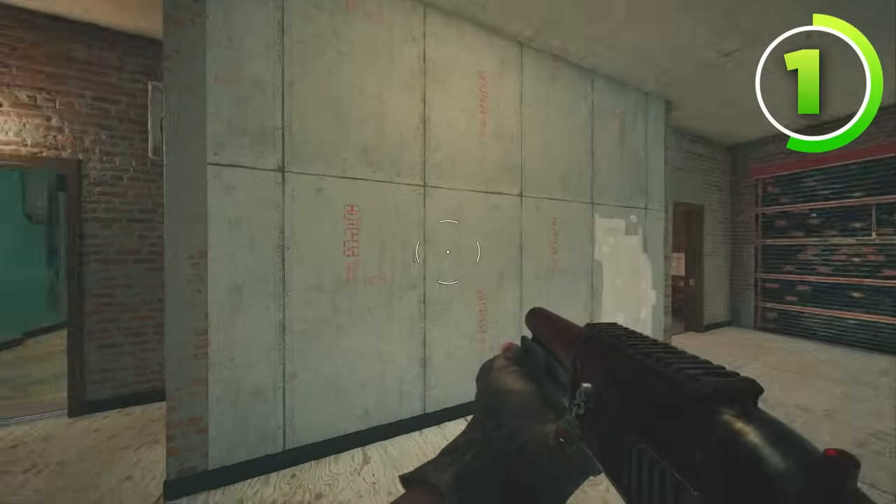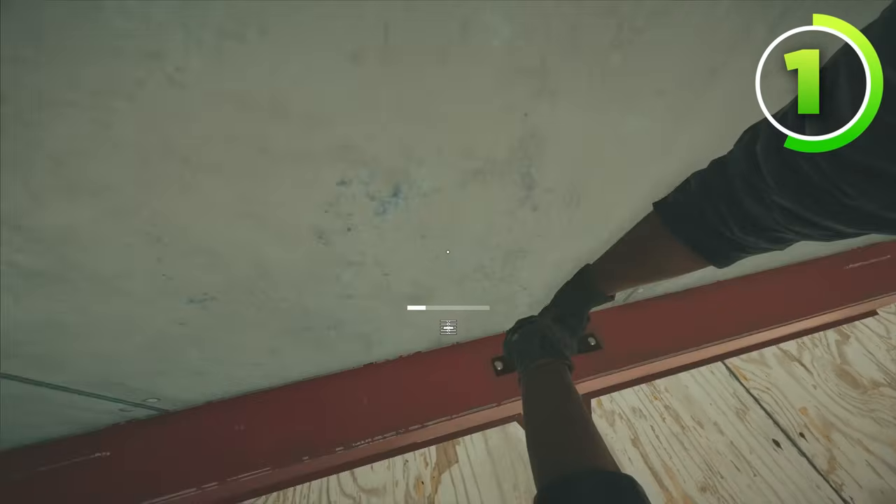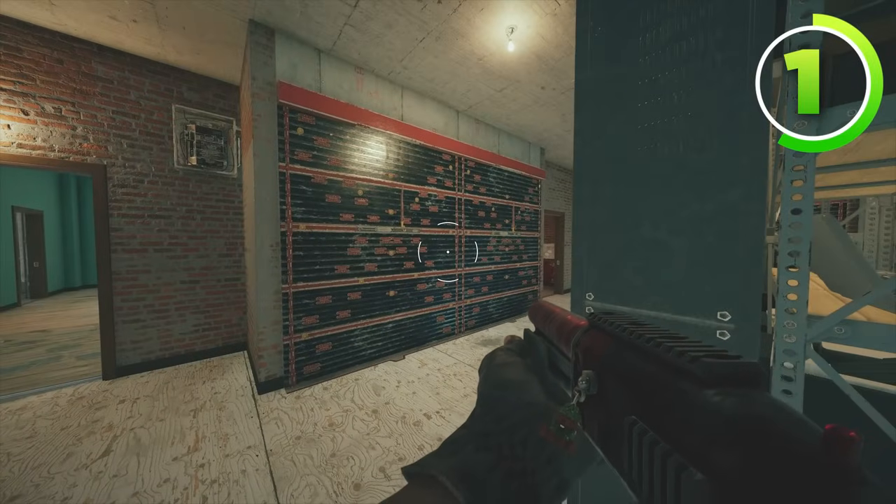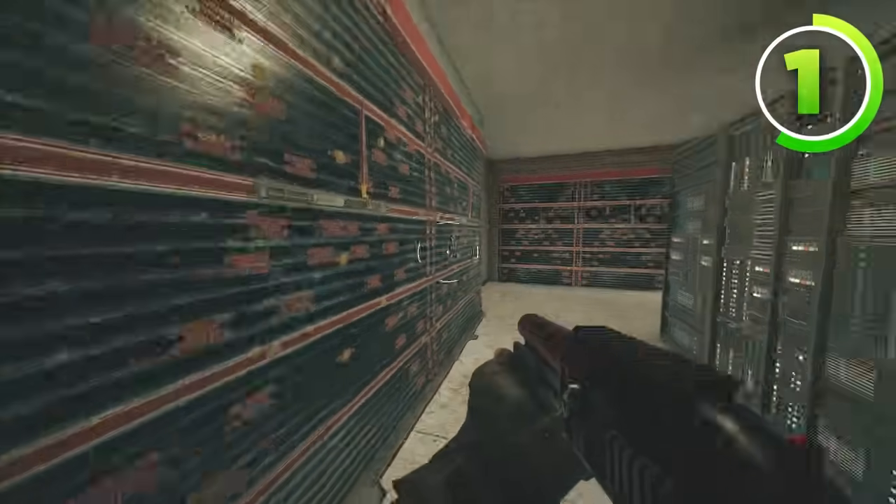Now the final two reinforcements that are necessary are the two walls right here.